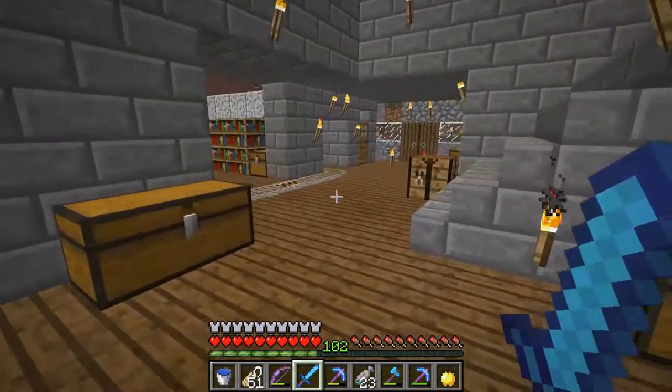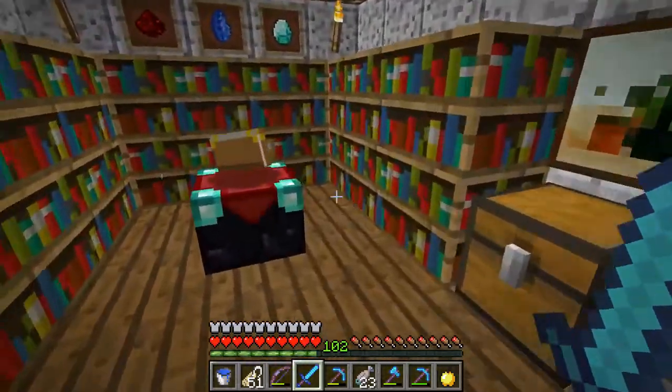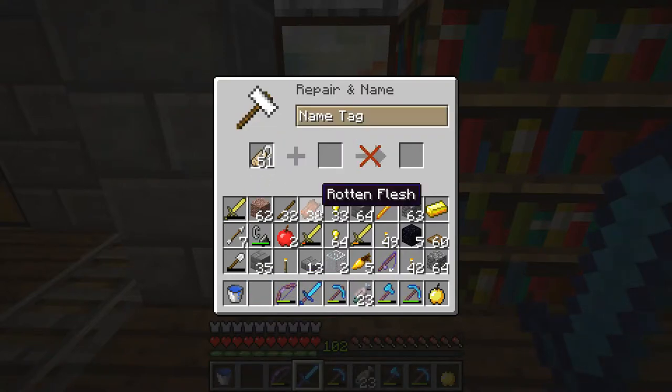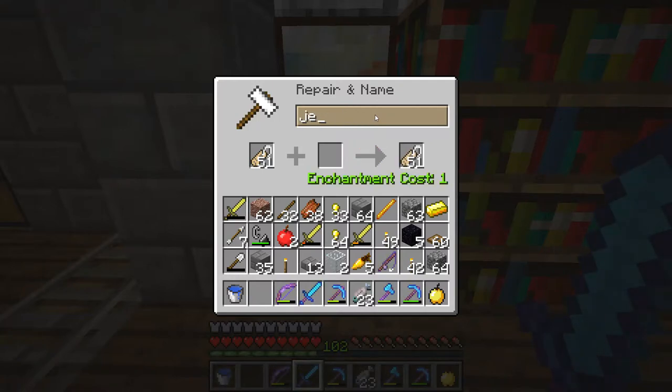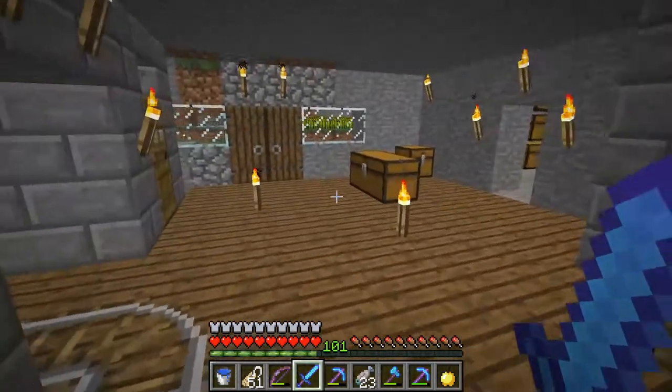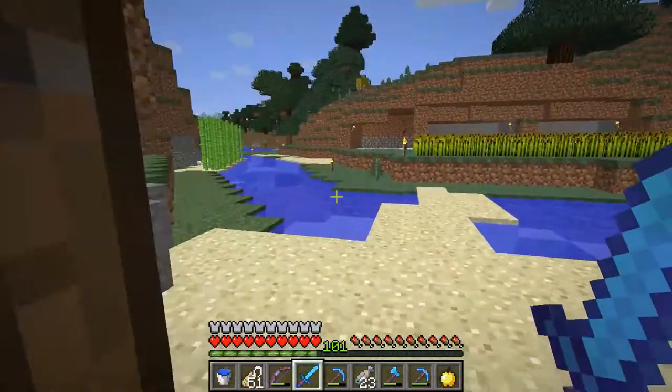I grabbed some name tags and I'm gonna go over to this anvil and name them. What I'm gonna name them is a special thing — Jeb underscore — in order to make a special name for the rainbow sheep. Then we're gonna take this out front and see if this works.